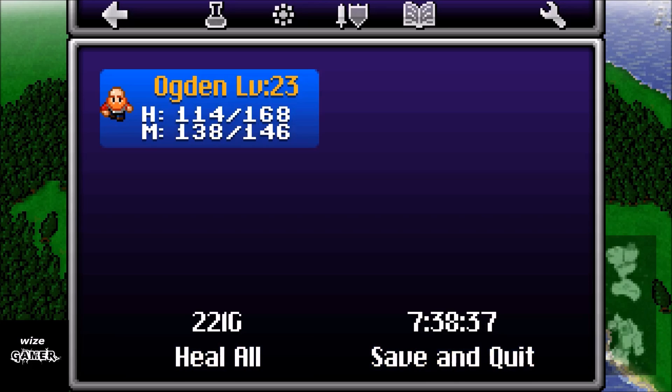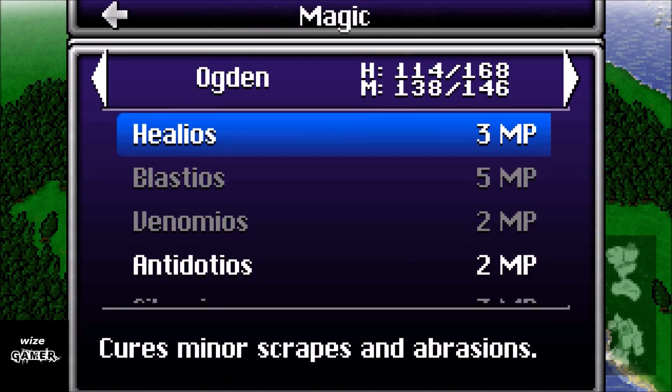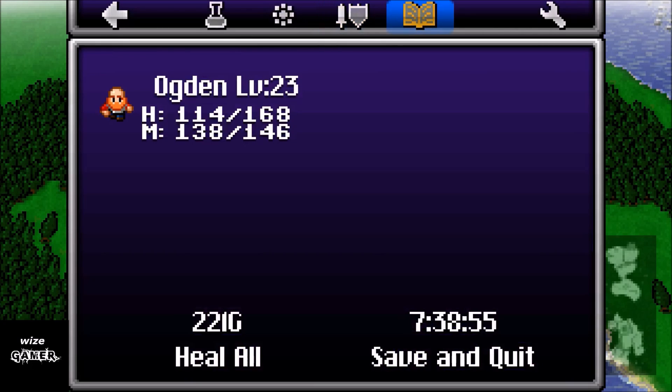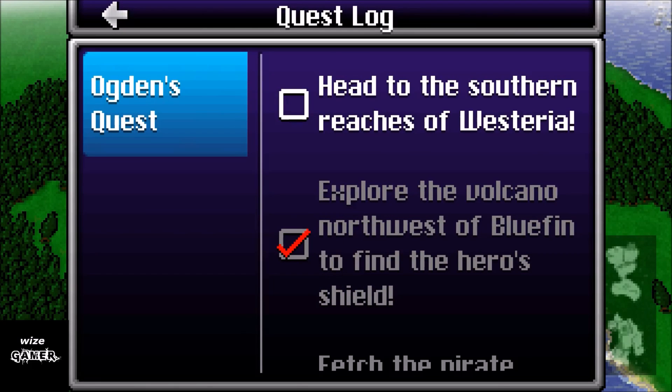Going into the menu, at the top we have our inventory — items, herbs, all that stuff — plus your magic and your equipment. It also has a quest log, which is really cool. If you forgot what you did the last time you played, you don't have to write everything down because it lets you know in here. The checked-off ones are quests I've already completed, so the top unchecked one is what I need to do next.